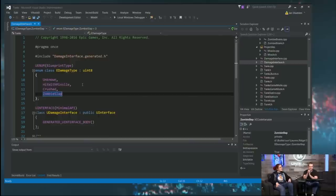One thing you want to resist the urge to do is rearrange this into alphabetical order. Right now, 'unknown' is zero, 'hit with missile' is one, 'crushed' is two. If you rearrange these, anything you set to 'crushed' in data or checked in a Blueprint could now be the wrong value. So don't rearrange your enums — just add to the bottom and resist the urge to alphabetize, which for many programmers is an active effort.